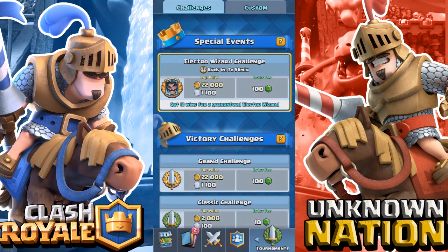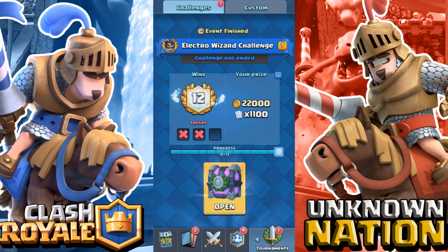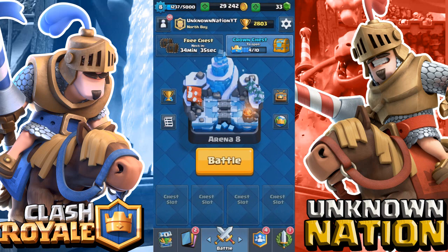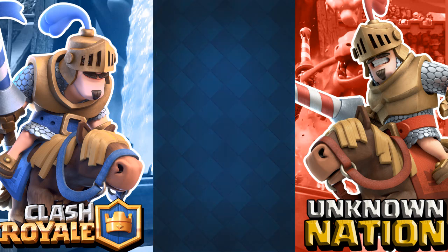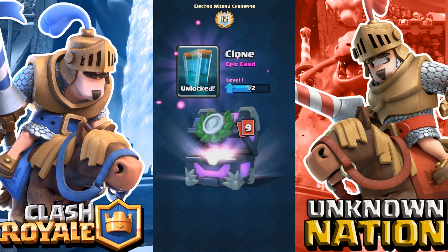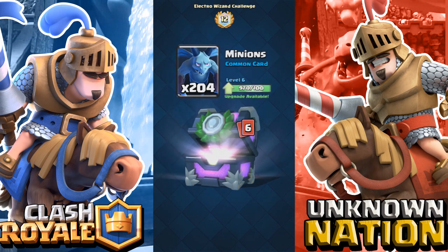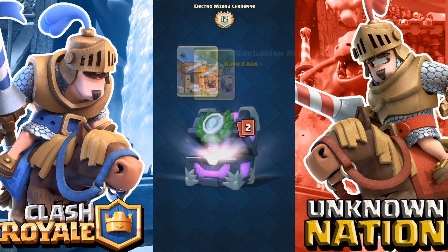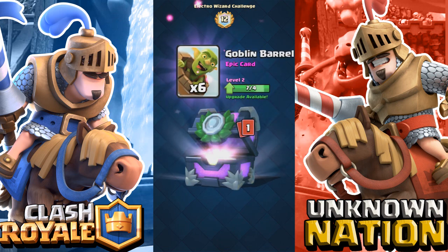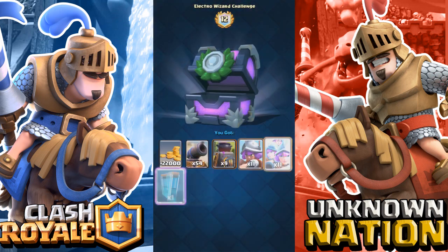I had 133 gems so I got another entry for 100 gems and won the Electro Wizard challenge two in a row — did not expect that at all. Let's open this chest: we get 22,000 gold, 54 Cannons, 9 Furnaces, 11 Musketeers, 11 Three Musketeers, and we unlock the Clone Spell — going to screenshot that. Also 1 Baby Dragon, 13 Mini P.E.K.K.A.s, 204 Minions, 3 Rages, 326 Minion Hordes, 394 Barbarians, 66 Barbarian Huts, and 6 Golden Knights. No extra legendary but we got a second Electro Wizard — now I have a level 2 Electro Wizard on my free-to-play account.